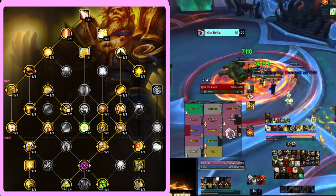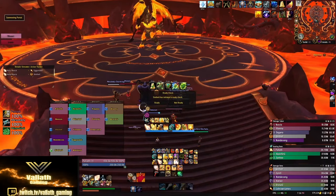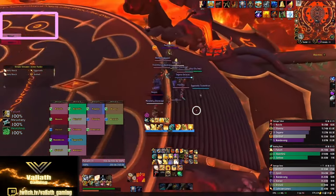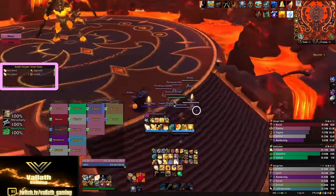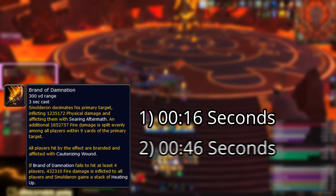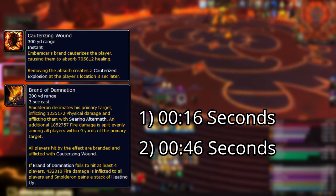Let's get into the boss fight and start by going over the basic damage cycles of this boss and what we need to do to plan for them. I want you guys to pay attention to my action tracker here on the left side of my screen — it shows you everything I'm doing and to whom. Starting at 16 seconds into the fight, the first cast of Brand of Damnation will happen. This is where some people in your raid have to go soak with the tank, and the others move to the side to drop their fire tornadoes. The second soak will happen 30 seconds after the first one — that's a very important thing to remember. This soak does a lot of damage and puts a heal absorb on the people that soaked, that we as healers need to heal through as fast as possible or the players will die.